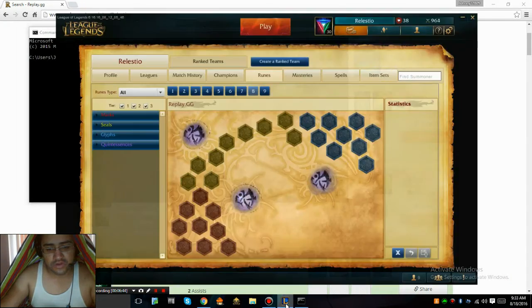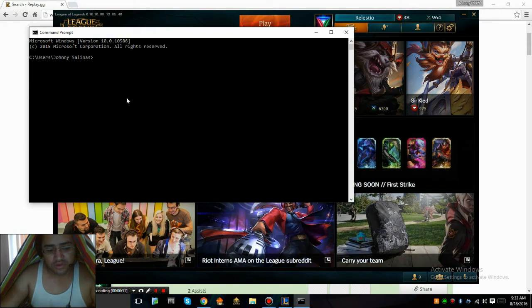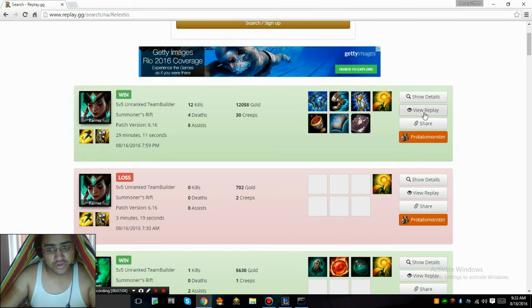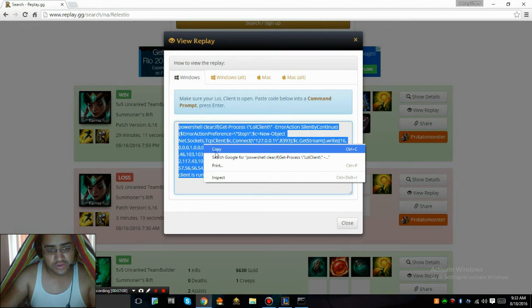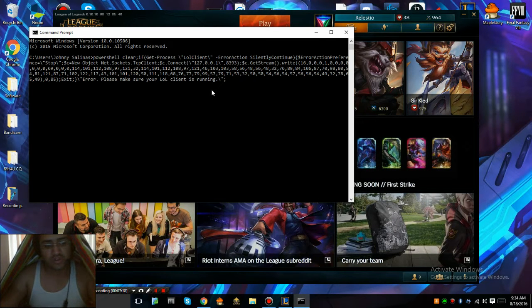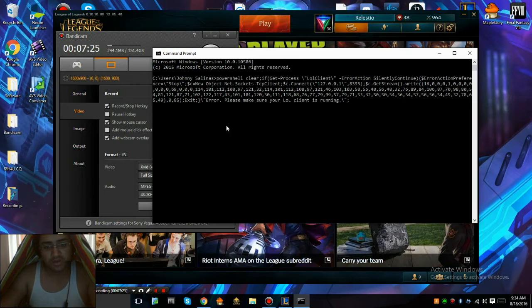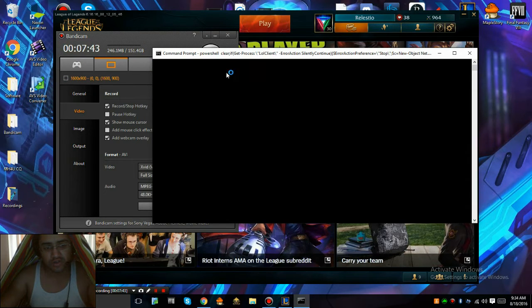Go to your command prompt and make sure it's open. Now press Ctrl+V to paste the code in. What's going to happen is it's going to do something — I'll explain when we get back because it's very important. Press enter and let it load. After a few seconds all the text will go blank and a single line will show up.